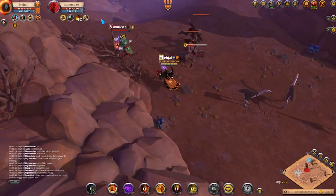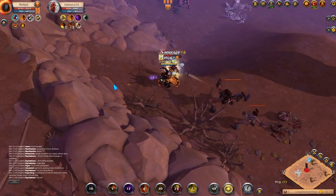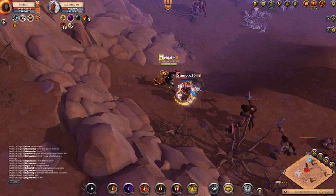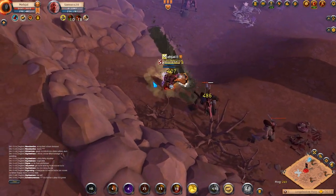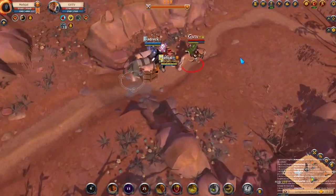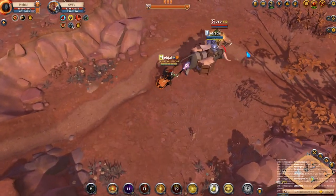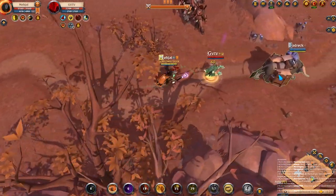There are YouTube videos teaching people how to do faction transports — you can watch those and then gank them on the way. Or just position yourself near the entrance or exits of every cluster or every map, so when someone comes in or leaves with a transport, you're ready.